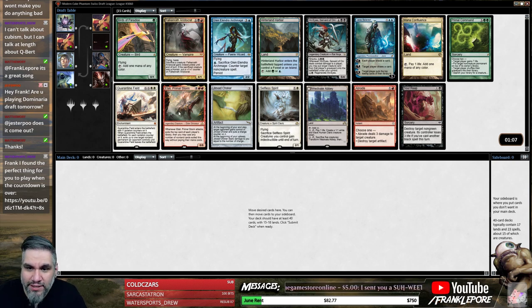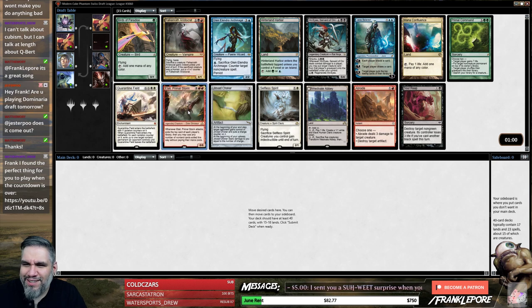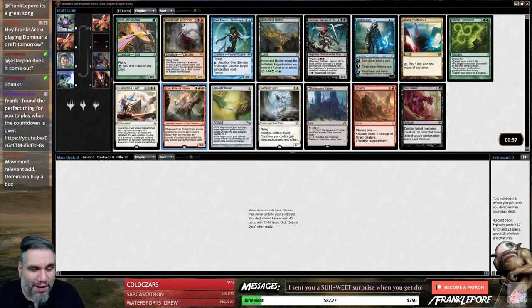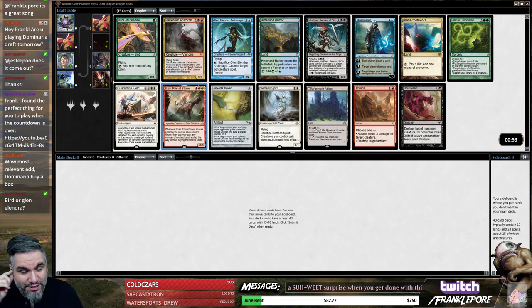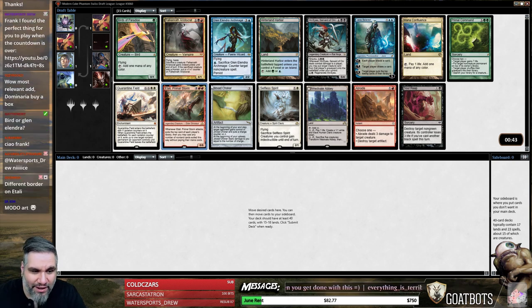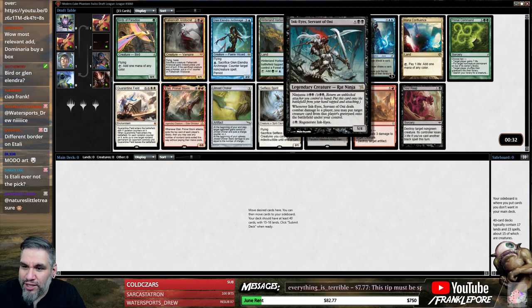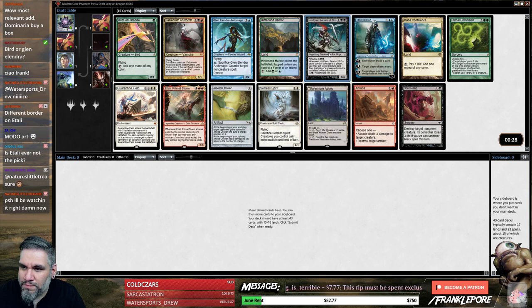Hey, welcome back everybody! Is this a foil earth or what? Welcome back to another modern cube draft. This is probably gonna be one of the final cube drafts, as tomorrow Dominaria comes out. Unfortunately you'll be watching this on Tuesday. This guy was fine yesterday when we drafted and now apparently he has a red and gold border — that's interesting. Inkai is also legendary but does not have the border, so that's weird.